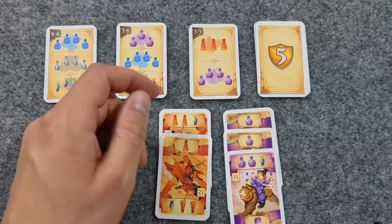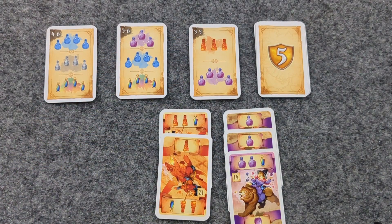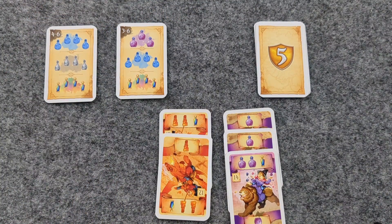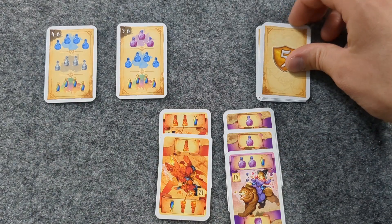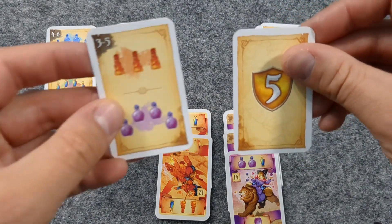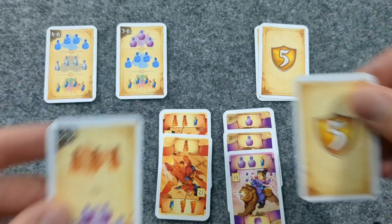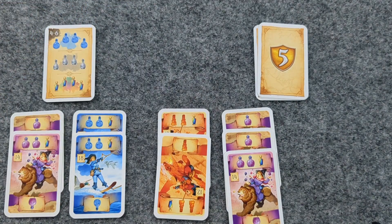If a player is able to meet the conditions of a task card, then at the end of the round they take that card. If other players also met the conditions, they take a card from the draw pile instead. Either way, task cards are worth 5 victory points. If a player achieved more than one task card condition, they may take more than one task card.